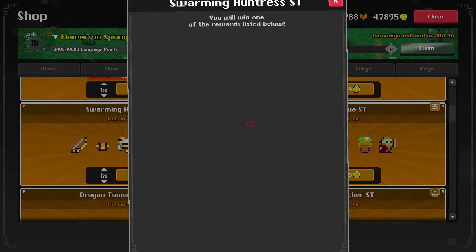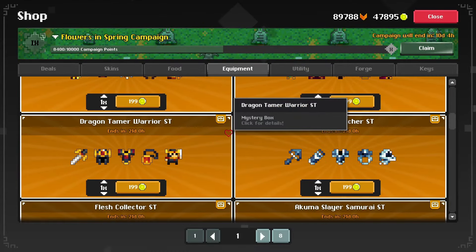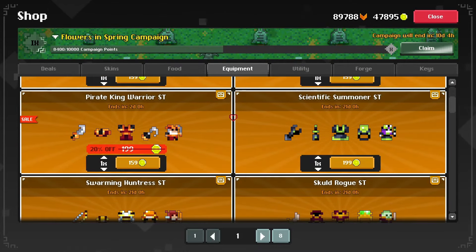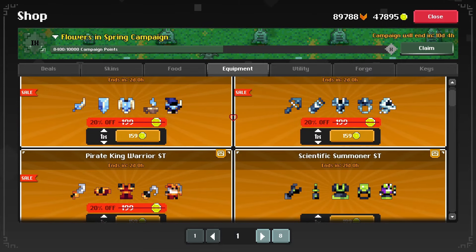The only way to get the mini ST skins is to roll these boxes. There is another way that sometimes happens, but by sometimes I mean almost never. Anyway, the Cockball Pyrotechnician Wizard one was one that I wanted for a while.